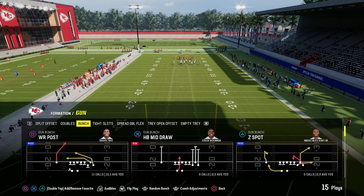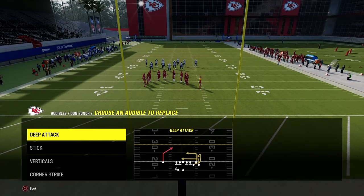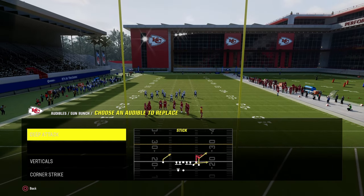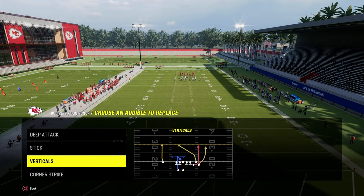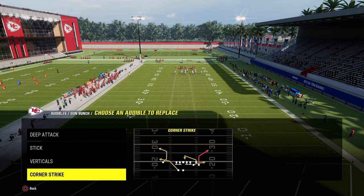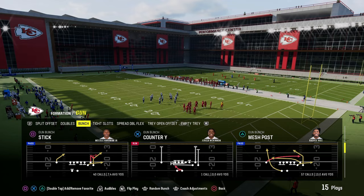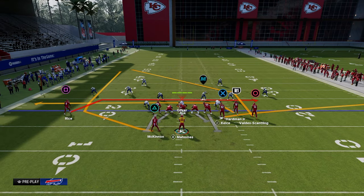For this little mini scheme, what we're going to do is set deep attack in our audibles, stick in our audibles, verticals, and corner strike. These are the main bread-and-butter plays. If you wanted to put deep corner in here, you could, but I think corner strike is really the better play. And we're going to be basing out of the play mesh post.